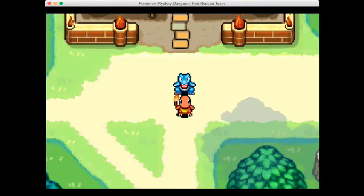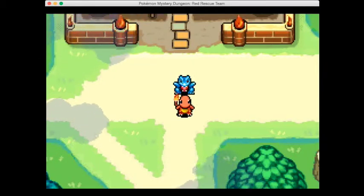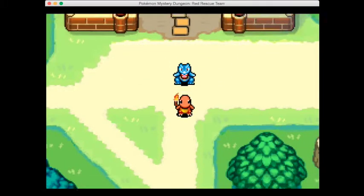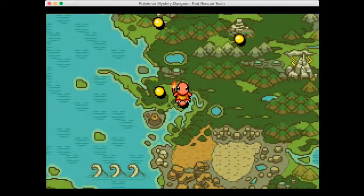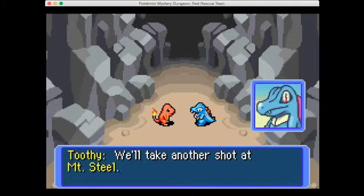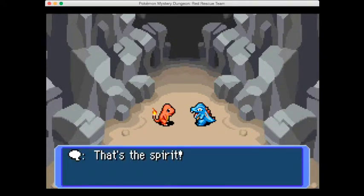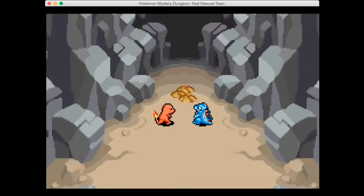Welcome back to this let's play of Pokemon Mystery Dungeon. Today we'll be attempting the mission we failed in the last episode and we'll see how we go. We'll take another shot at Mount Steel and rescue Diglett no matter what it takes. The peak is no floor - thank you for helping, farewell.